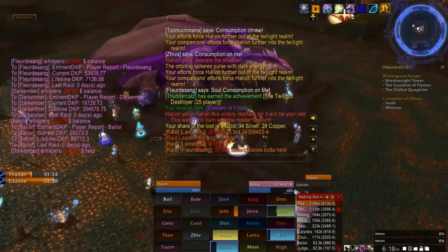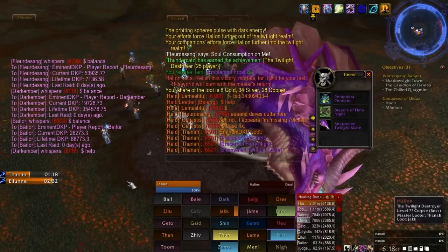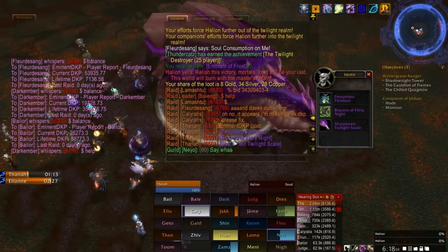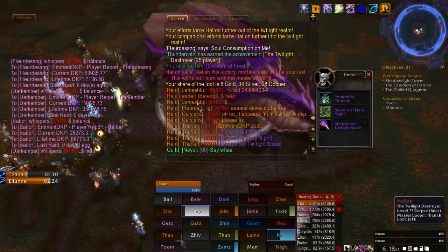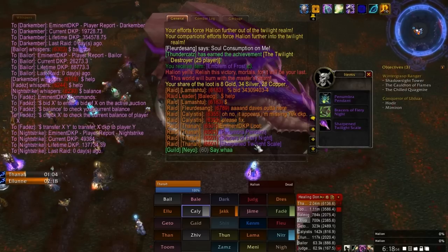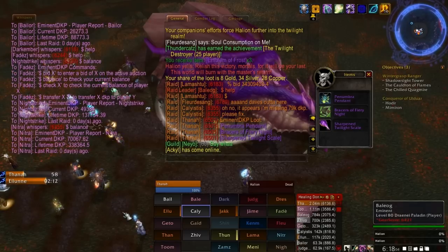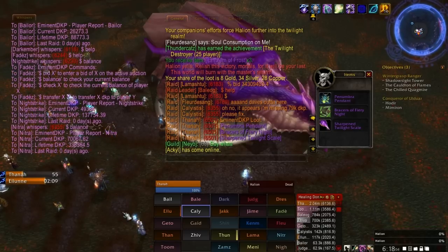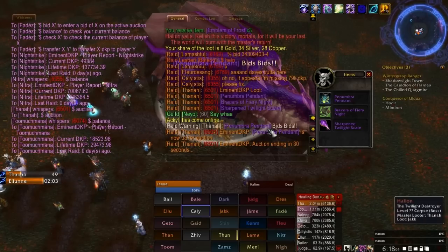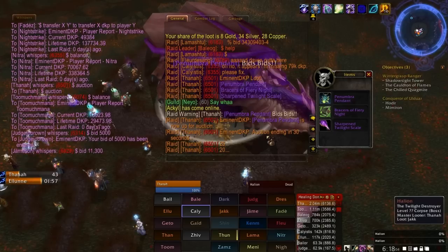This is how a typical Eminent DKP auction plays out. First, when I loot the corpse, the mod announces the loot to the raid — these are the three items that dropped. This is a really nice feature when, for example, you've done a boss that drops loot in a chest, rather than having to shift-click all these items two at a time. Eminent will just announce everything for you. Now the auctions are going to start. I'm going to send myself the command dollar sign auction to launch the first auction. This Penumbra Pendant is up for bids, and you can see there's now a timer ticking down 30 seconds.